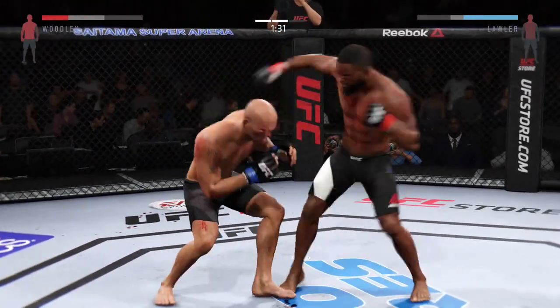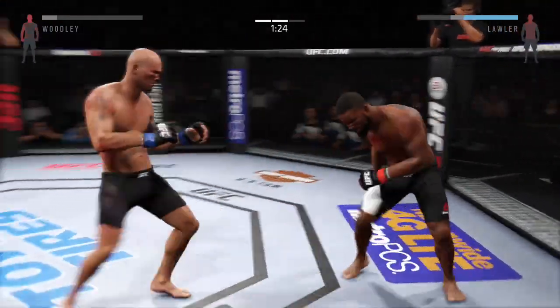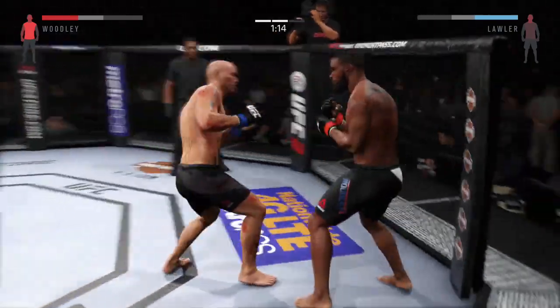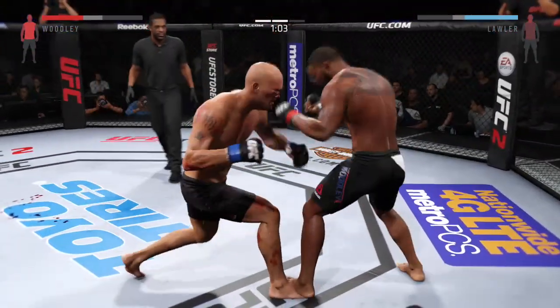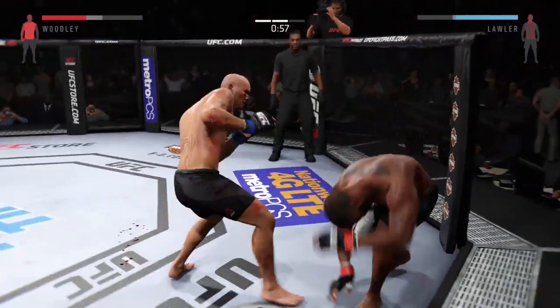Powerful jab — how good is this? The kick lands to the liver. He's hurt bad. He got nailed in the body. He is in big trouble here. Nice jab. Rocked him with that right hand. Hard straight punch. There's a left that connects.